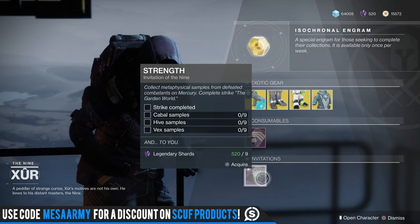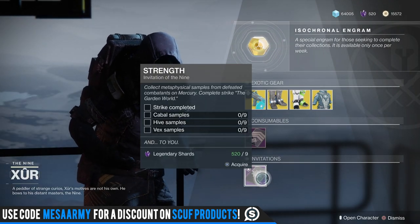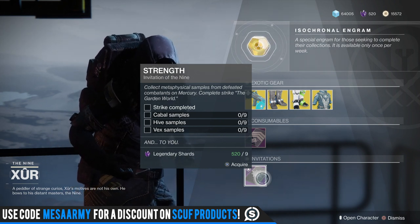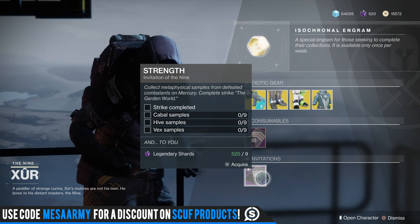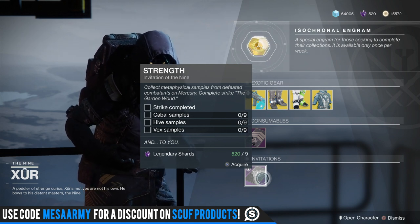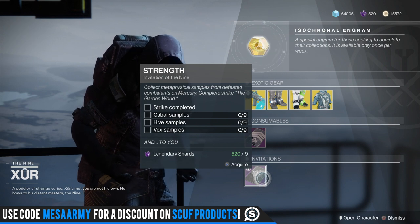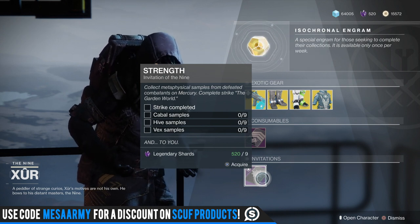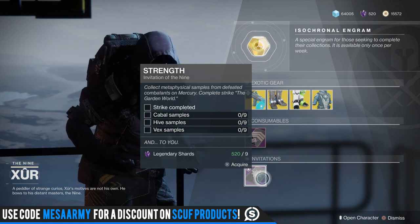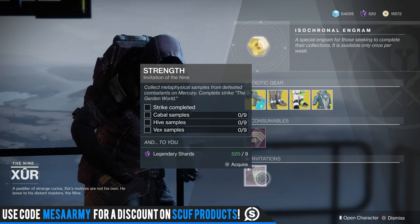Xur's bounty this week: complete the Garden World strike, and collect cabal samples, hive samples, and vex samples. That's all random when you get these samples — you just kill a bunch of cabal and every couple you kill, you get a sample. When you complete that you'll go to your gambit map, see the emissary, and it could be a cutscene or just the emissary speaking. I'll record that right after this.